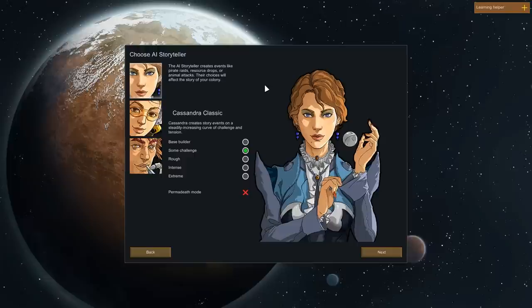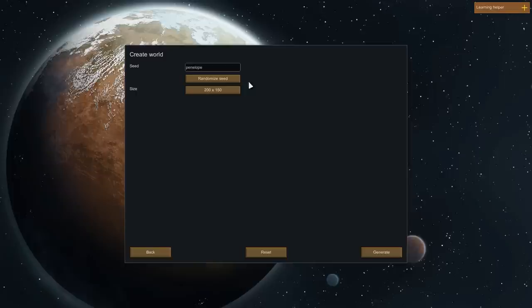I'm going to choose some challenge. I don't really like hard games because this game can be extremely punishing, so let's go with some challenge and Randy Random. I've tried Cassandra and Phoebe, but Randy treats me right so I'm going to go with him.